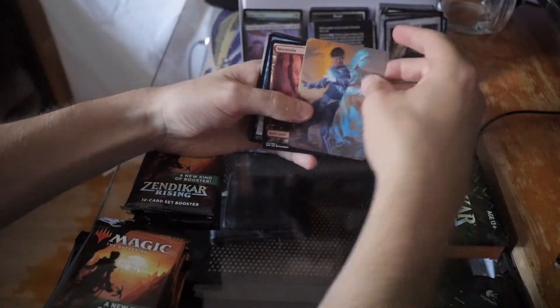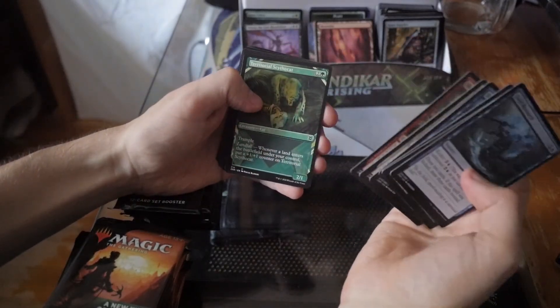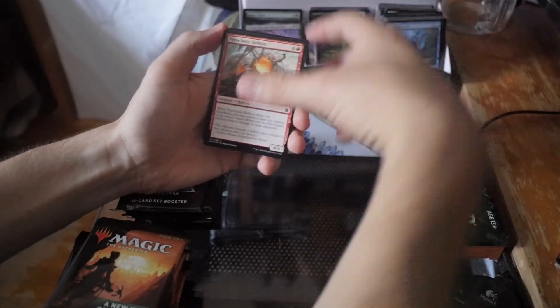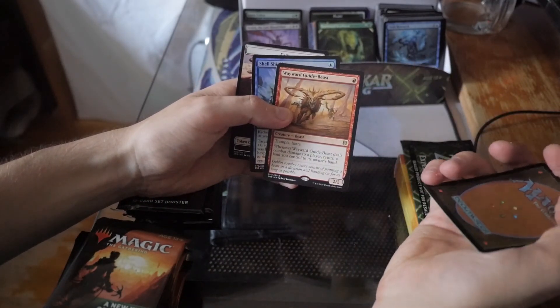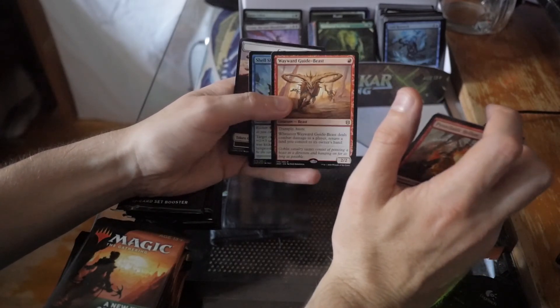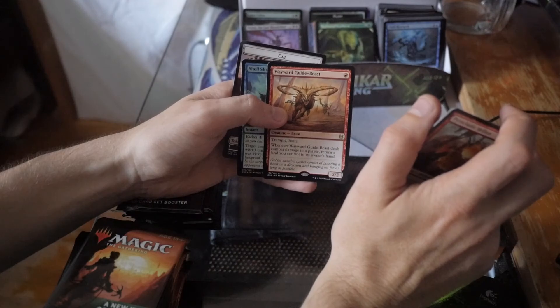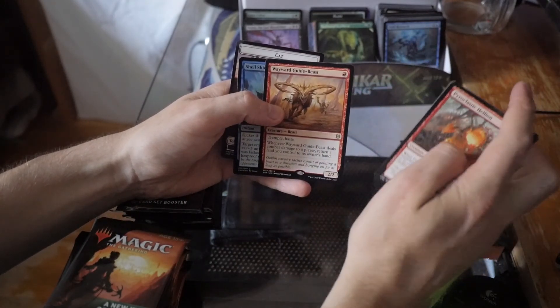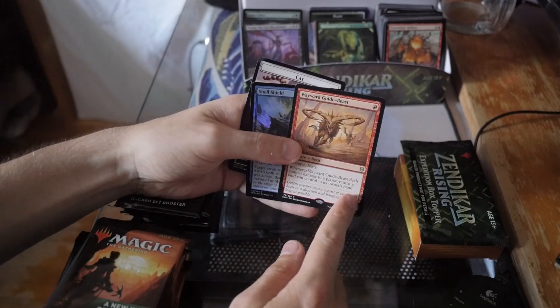Very upsetting that the camera just randomly shut off. We got a Jace Mirror Mage art card — pretty cool, though I don't think any of these are going to be worth anything. We did get Territorial Scythe Cat — pretty neat. And we have our Wayward Guide-Beast. Doesn't this remind you of a Goblin Guide? It's even got 'guide' in the name — trample, haste, 2/2 for one. Unfortunately you return a land to your hand, so it's not great for burn. Maybe in a Bushwhacker or Zoo deck it could be okay. Got a Shell Shield there as well.